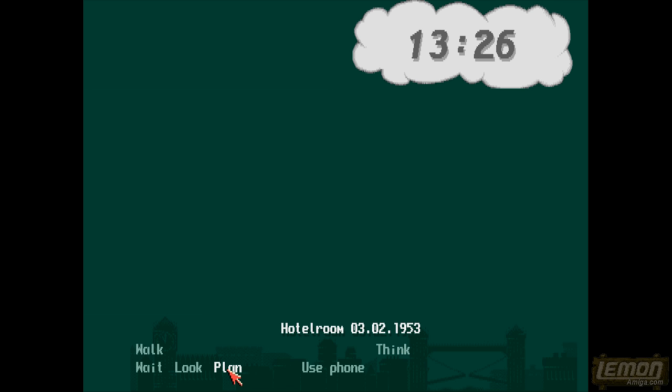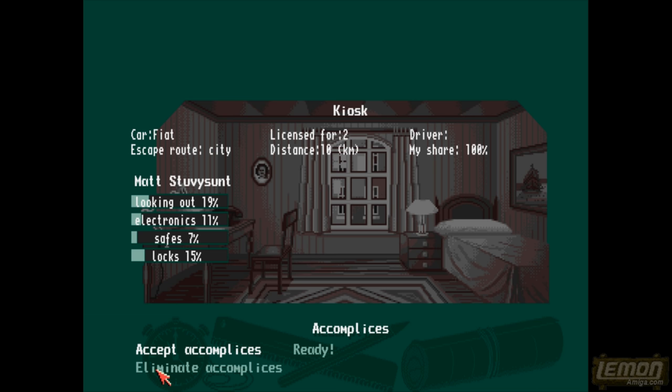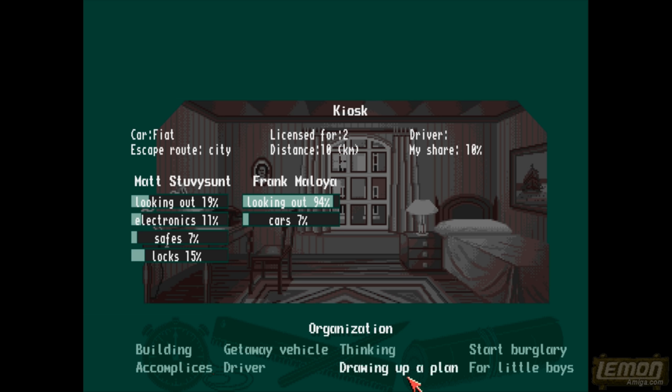We can plan the raid at this stage — it's the kiosk, we've got a car licensed for two people, we need to designate a driver, and we've got the escape route and distance. My share is 100% at this point since we haven't recruited anybody. By clicking on accomplices we can select Frank, who we just recruited from the corner. Our vital stats are on the left: lookout 19%, electronics 11%, safe 7%, locks 15%. Frank is a great lookout with 7% cars, making him ideal for the beginning, and he can drive us away as designated driver.